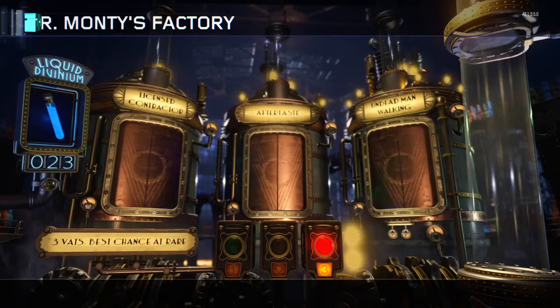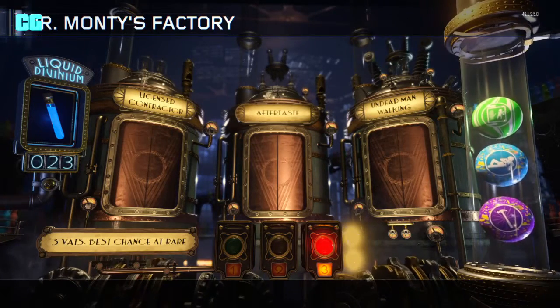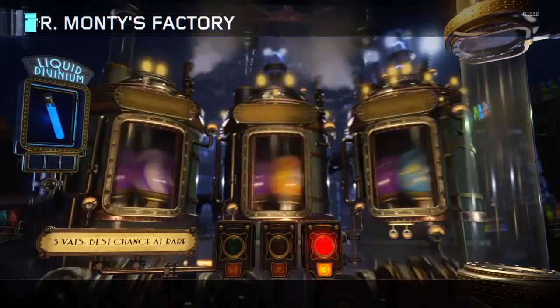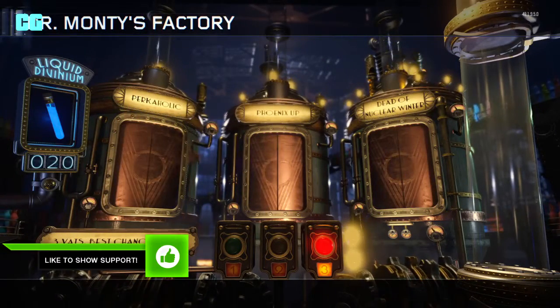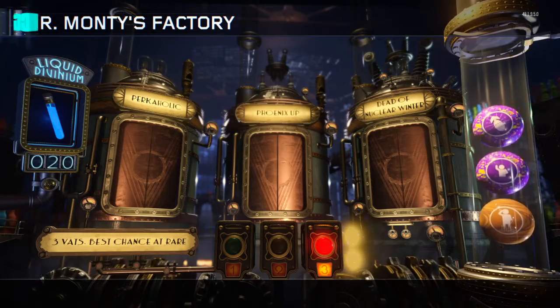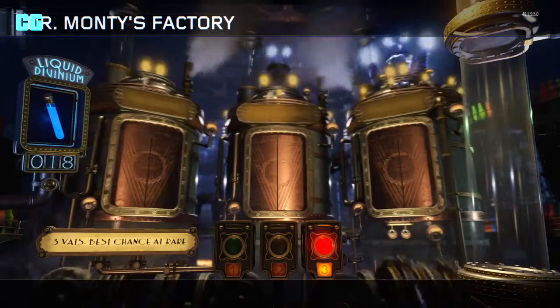Aftertaste, License Contract, and I'm Making a Walk-In. We've got 20 now and I think it needs to cost 3. We've got Perkholic — Perkholic Bean, it's up! I think you've got vibes to collect over plays in your game if you're down. Dead of Nuclear Winter — should be good.